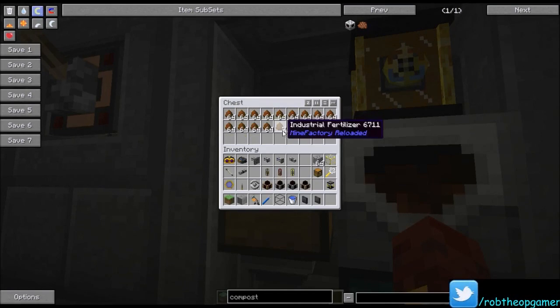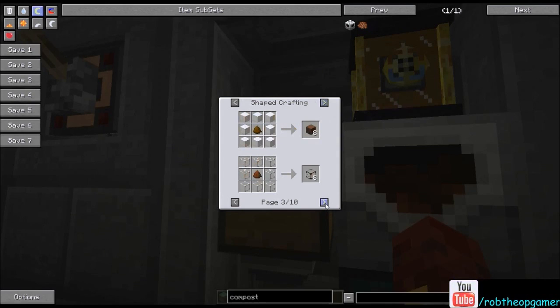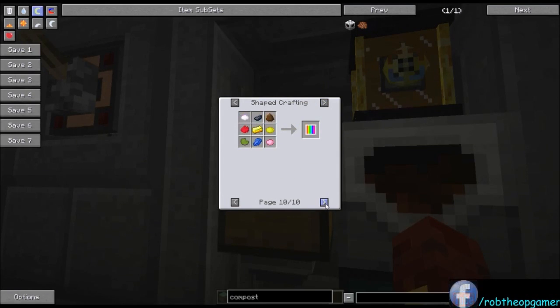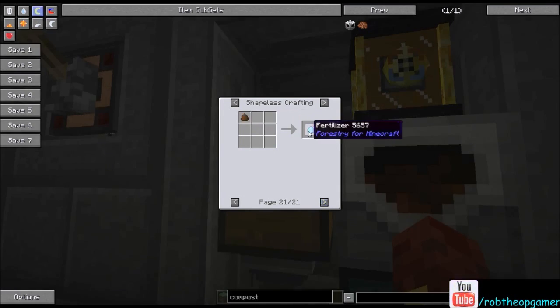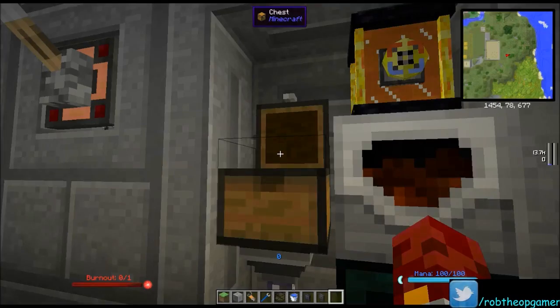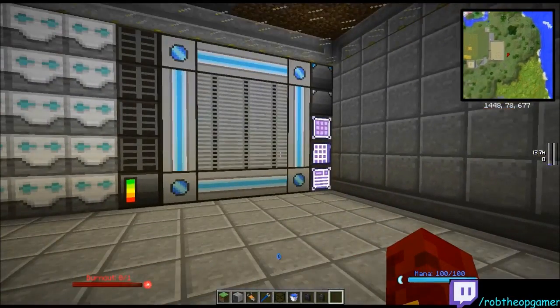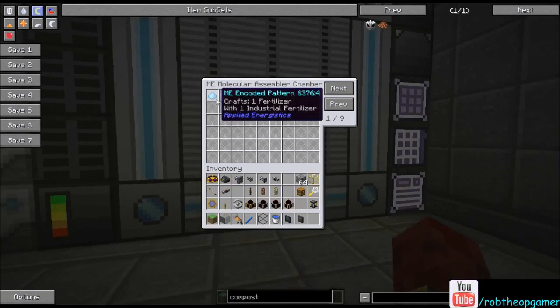The industrial fertilizer has a shapeless crafting recipe where it can be turned into regular Forestry fertilizer. I've got a recipe in the AE system saying one industrial fertilizer crafts into one regular fertilizer. The AE system manages that for us. Up on top of the fermenters, I've got a precision export bus set to keep these stocked with four saplings and fertilizer, set to move single items and craft them. So it knows that to get fertilizer it has to craft them first. And there's an import bus bringing them in a stack at a time.